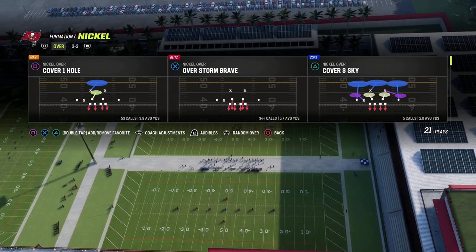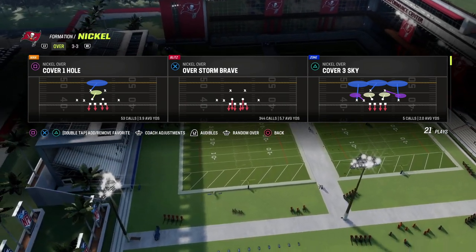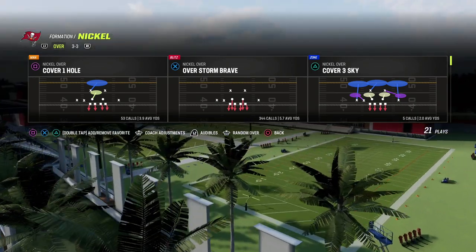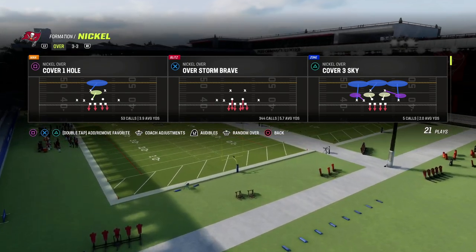The play we're going to break down as a really good run defense is Overstorm Brave. You could do this out of other plays as well. Cover Four Quarters is one of the best run defenses, Cover Three Sky is actually really underrated this year, and Cover One Hole is a great one too. But it's really simple to set this defense up.